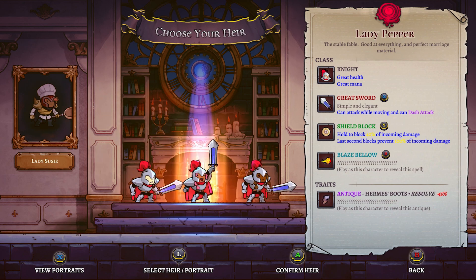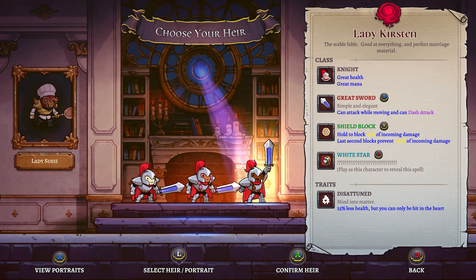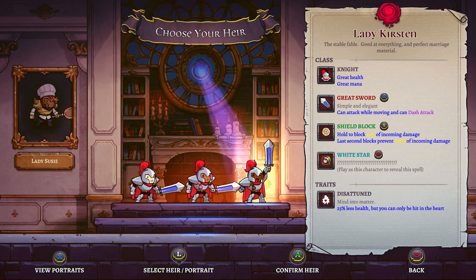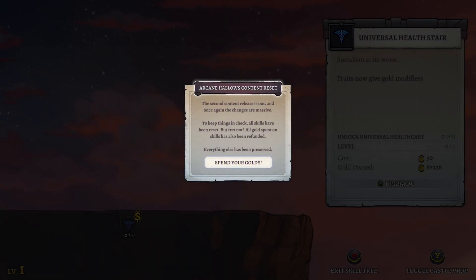We're going to continue my legacy - I think this is where we left off. I'm a little annoyed that it's three knights though. We have a new trait - Antique. Freon's Reward Resolved, negative 25%, so the new resolve system we'll have to take a look at. Also the Wind Wall - we've had this before, but it looks like it's been redesigned because it's no longer unlocked for us.